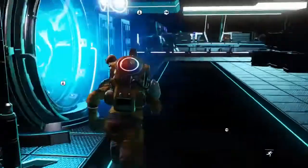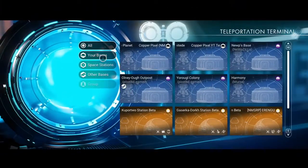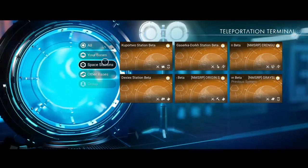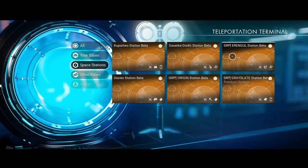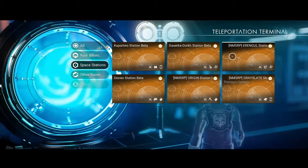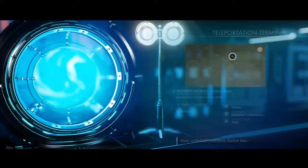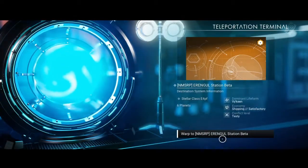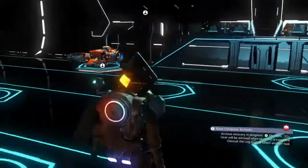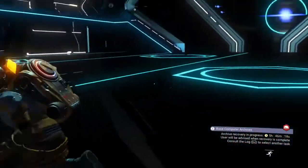The first place to start is going to be at the space station. If you're not at one, you can fly there or use any teleportation terminal — the ring — and select any space station on your list to teleport there. Only stations you have actually landed in will show on this list; visiting just the star system is not enough. Once you arrive, head to the opposite side from the teleporter ring — this is the side with the Starship and exosuit customization stations.